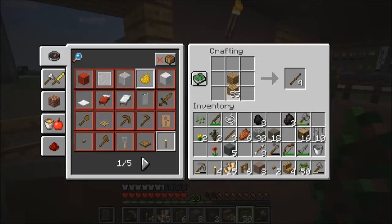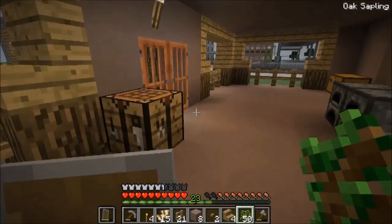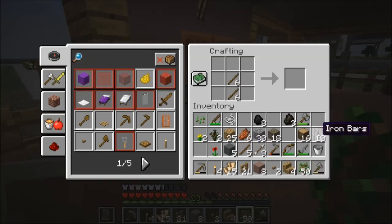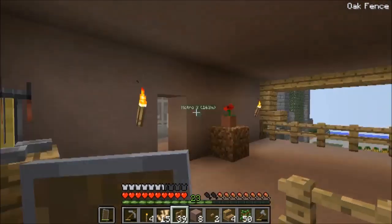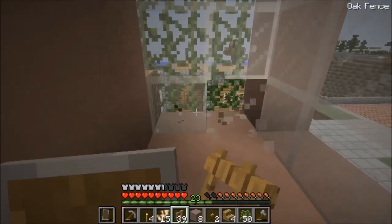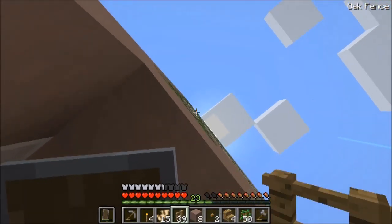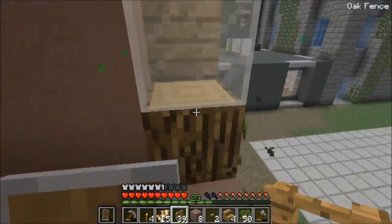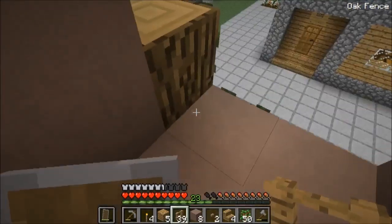Let me just do this — boom. I think we need more materials for that. I need to use these fences because it's more simple to use. It's practical enough.